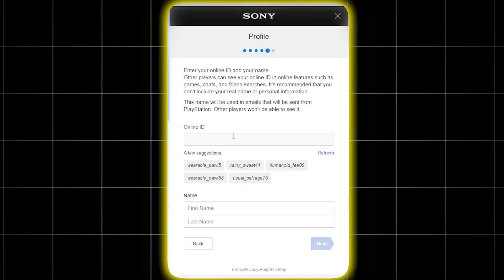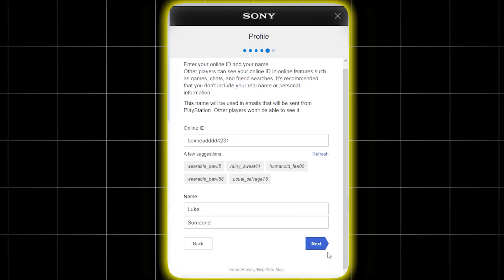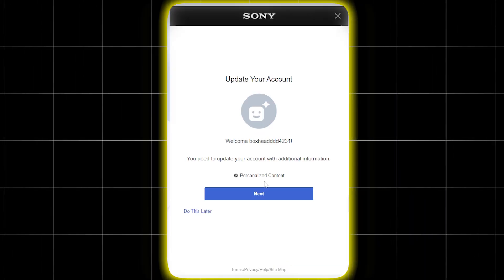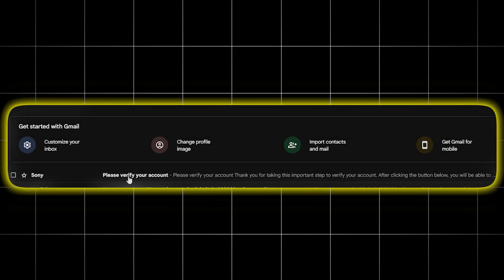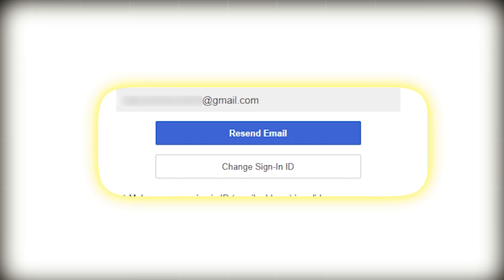Then just enter your online ID — that is just your nickname — and your first and last name. Afterwards, you can uncheck the two notification boxes so you won't receive unnecessary emails, and just agree and create the account. Now you will be asked to verify your email. To do it, go to your Gmail and you should see the verification mail. Open it and click the Verify button. If you don't see it, make sure you gave the right email. You can always resend it.